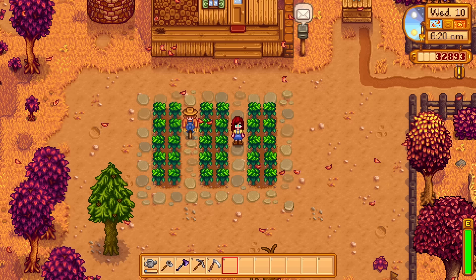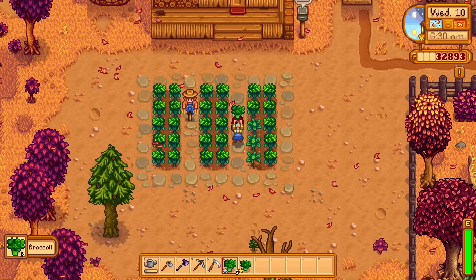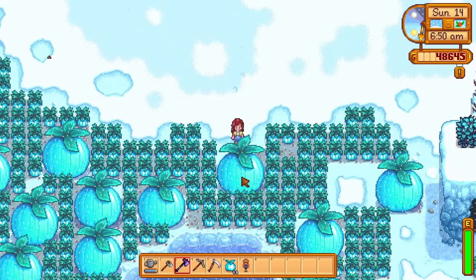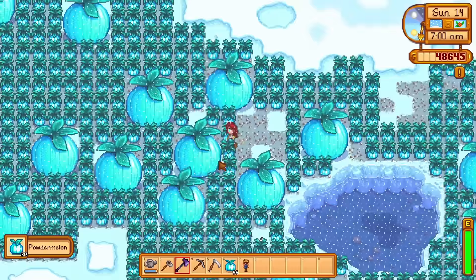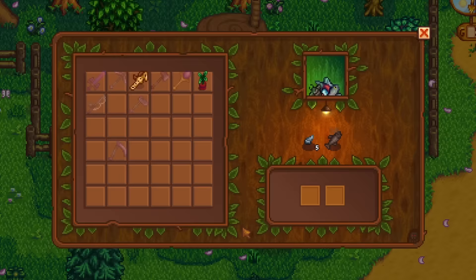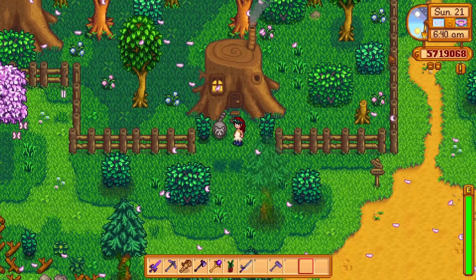For fall, we got broccoli — everyone's favorite tiny tree — which takes eight days to grow with extra harvests every four days after. Their seeds drop from the 21st of summer to the 20th of fall. I am most hyped about the final new crop, which grows in winter. It's called the powder melon and takes seven days to grow. The powder melon is indeed a new giant crop type, so be sure to plant them everywhere. You can find them from the 21st of fall to the 20th of winter. Complete some quests in Snursep Forest and the raccoon wife will start selling these new seeds as well.